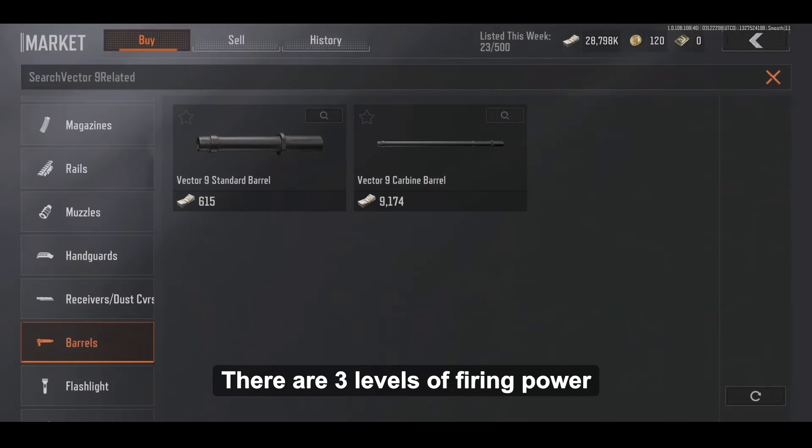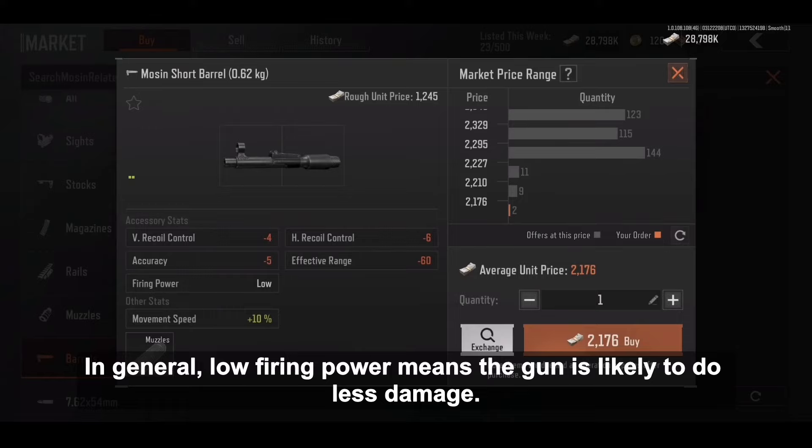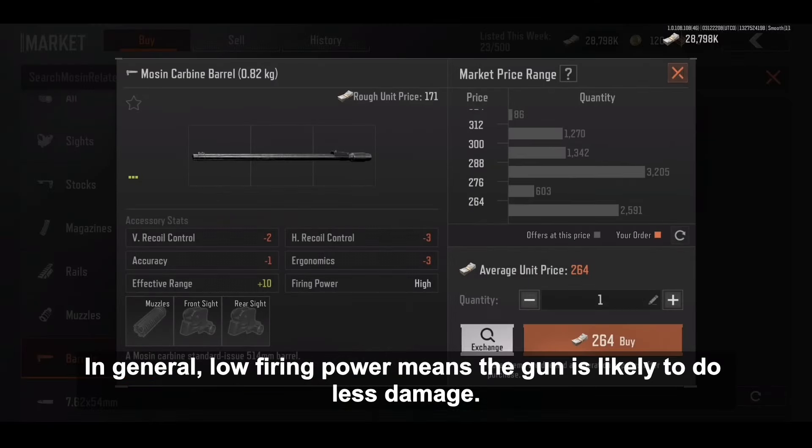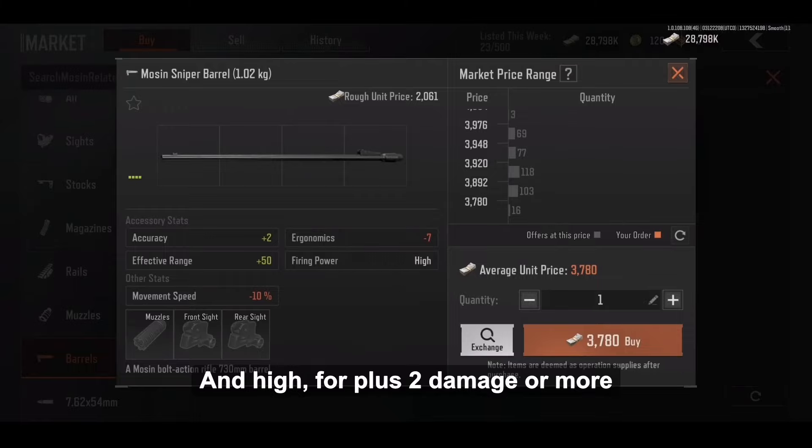There are three levels of firing power: low, medium, and high. In general, low firing power means the gun is likely to do less damage. Medium means little to no change to the ammo damage. And high means plus 2 damage or more.